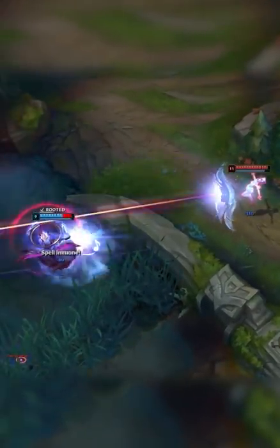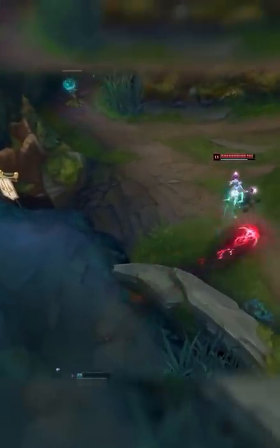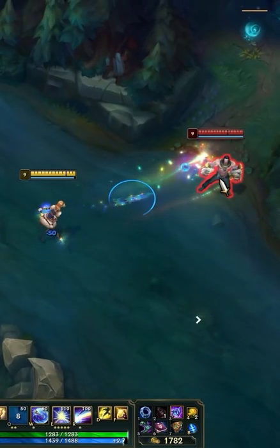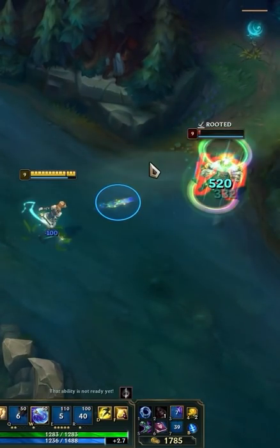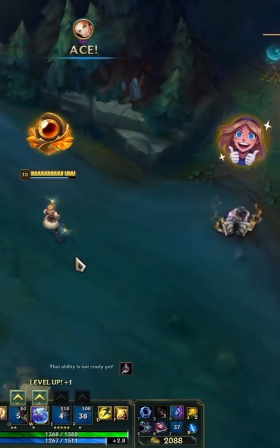Keep in mind, this combo can only be used when in auto range, so the bad combo is still fine when fishing for max range picks. Mastering this combo takes your Lux to another level, as you not only land all your abilities within Q root duration, but utilize passive as well.